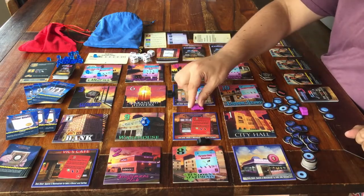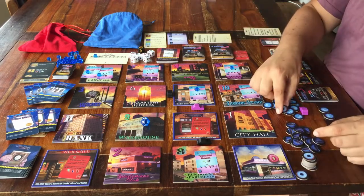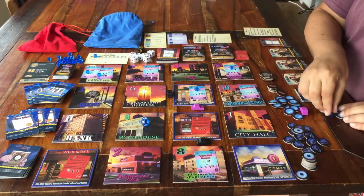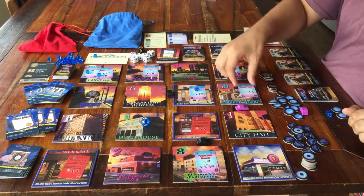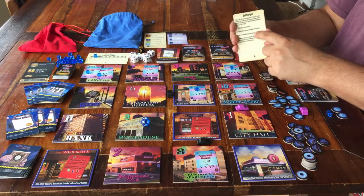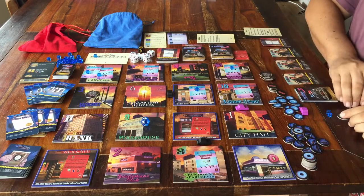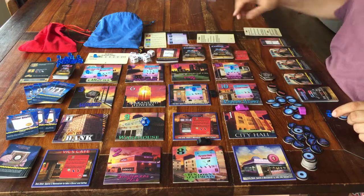When it's your turn, you can also choose to take a break — doing nothing — and for that you can take one resource of your choice: a donut, a coffee, or two blue cubes. You can also spend an action on dealing with one of the current crimes: either the small crimes on the pink cards, the bigger crimes on the red cards, or the big story cards. Those are all the actions you can choose from. Don't forget that after three actions, you can still spend overtime tokens to do another action — all actions are written on your information card.